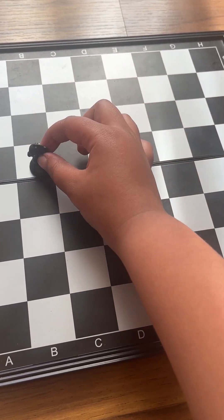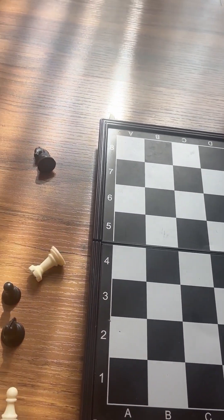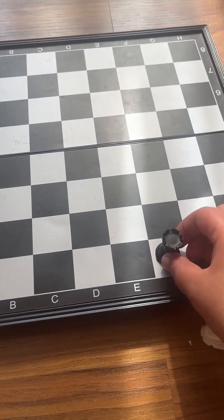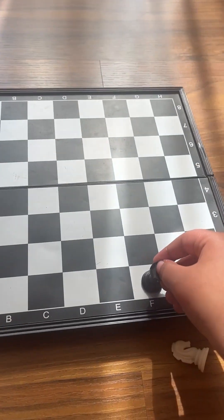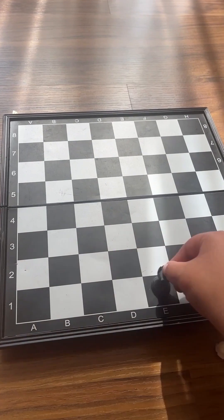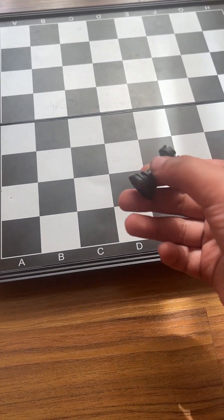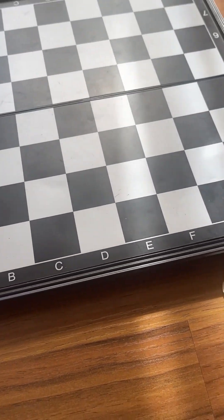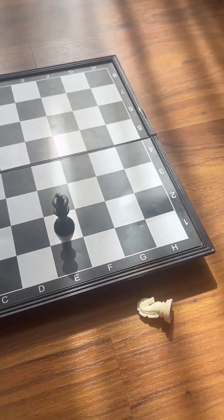Now let's look at the rook. The rook can move infinite spaces forward, backward, and to the sides. However, it cannot move any other way. It captures just like a regular piece — moving along its path and taking whatever is in its way.